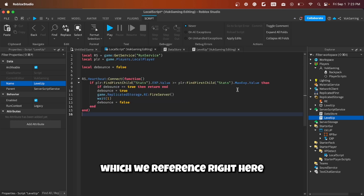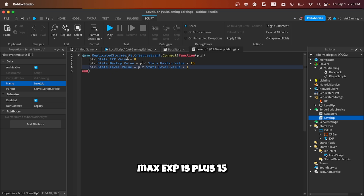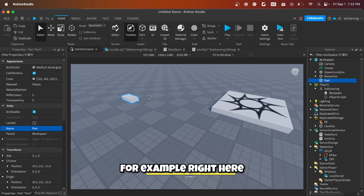So now when EXP reaches the max EXP threshold referenced in the LocalScript, it fires a RemoteEvent. The server then resets EXP to zero, increases max EXP by 15 so it's harder to level up each time, and sets the new level to level one.